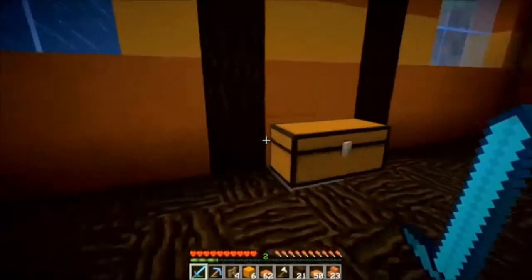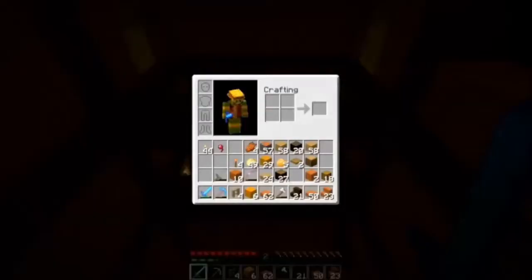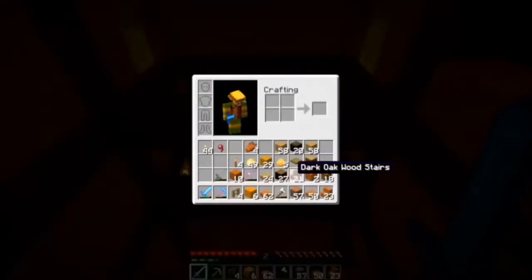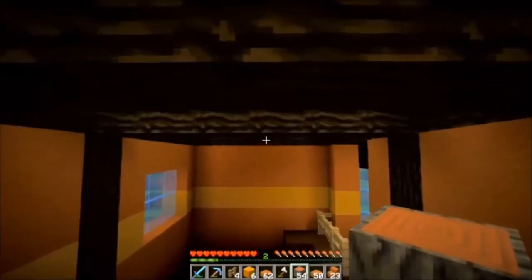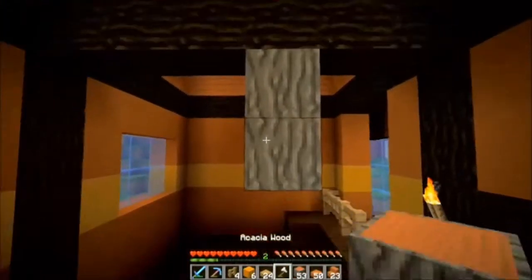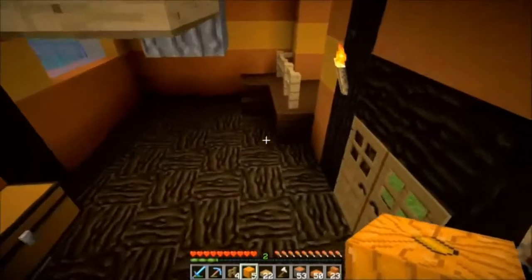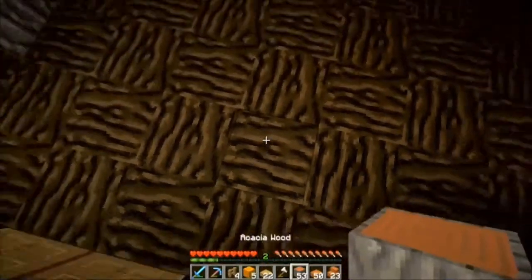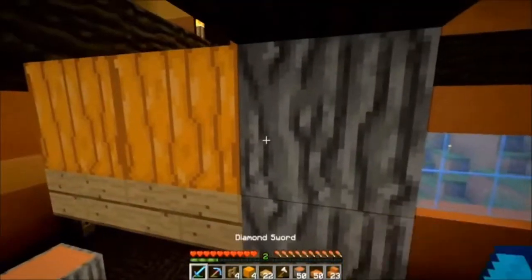We're back — got the roof up on both sides. Now we're going to do some interior work. First I'm going to put some lighting up here. We'll use jack-o-lanterns, put them right here, and try to face the faces inward so we don't have to see them.